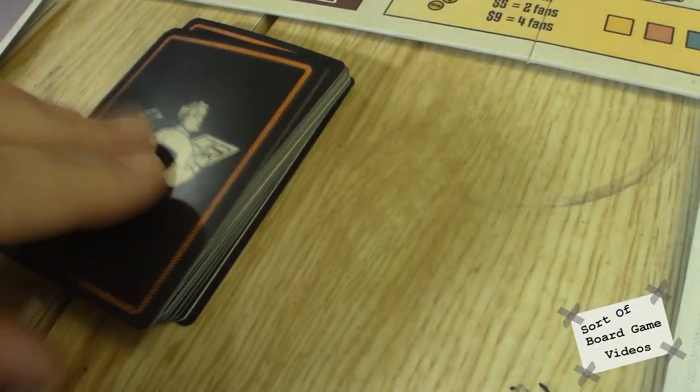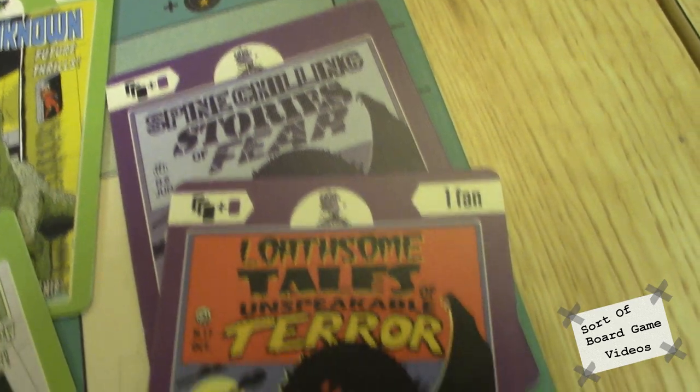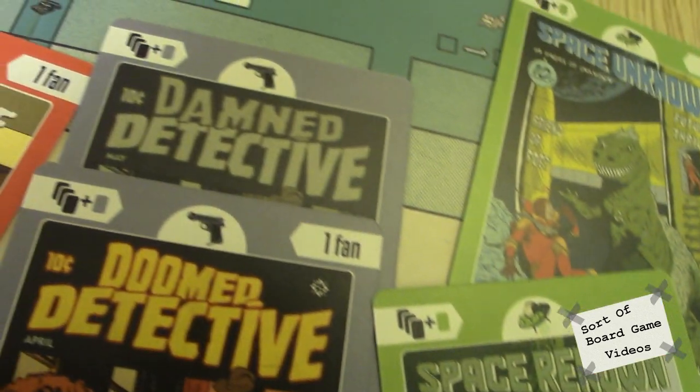If you don't have ideas or the right book, you can steal ideas in this game — just like Marvel and DC stealing from each other over the years. You can do it too. All you have to do is pay the people and throw the book out there. It's not as good quality as the original — it's a knockoff — but you can get two fans for it immediately. Then you can go to town and push your knockoff higher than the original. It's all confusing, but that's what comics do.